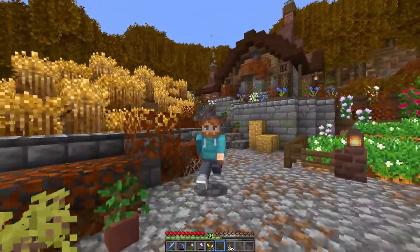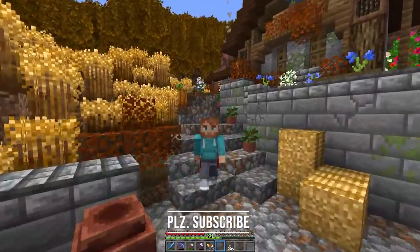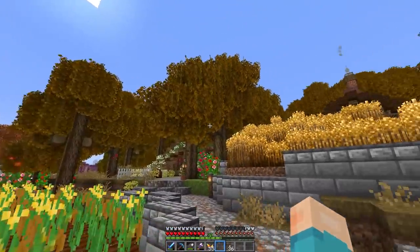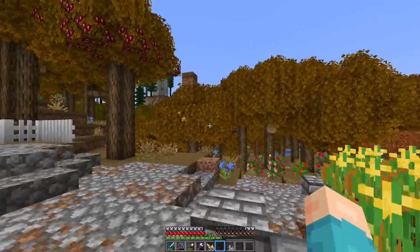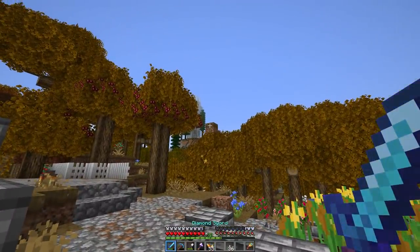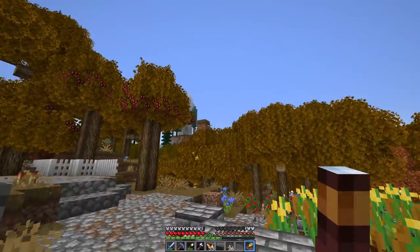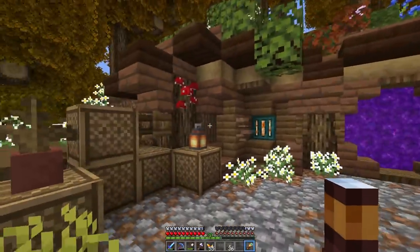Hey folks, Whip here, welcome back to Better Minecraft. Today we are back at the village, and it is finally time to bring some villagers into our little cottage-core village that we're creating. Why do I have to get the spyglass out for this one? Why is there a grass block on top of my tree? I'm confused — I blame the Endermen.